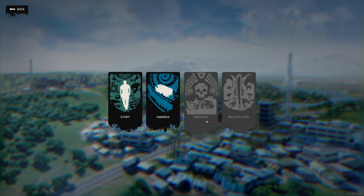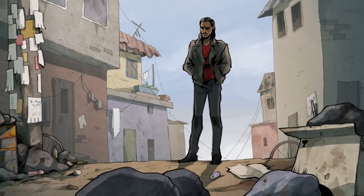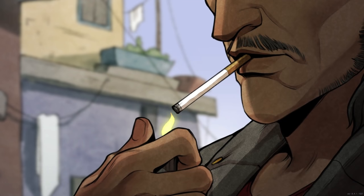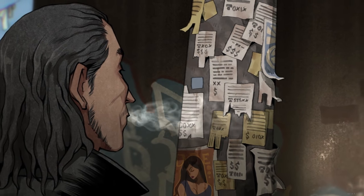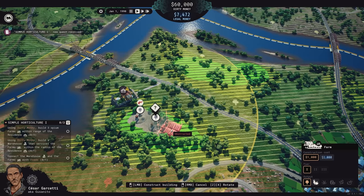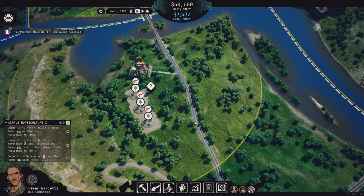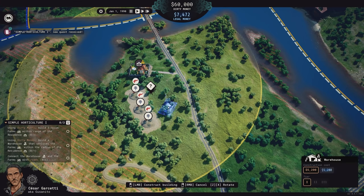Cartel Tycoon, in its early access form, hints at a challenge mode and multiplayer mode, but focuses on a chunk of the story as well as a sandbox mode for now. In the story mode, you follow the tale of Cesar as they come across a conspicuous job opportunity that ends up involving the local cartel. Starting from some very basic operations, you eventually end up pretty much in charge of the whole thing, and though the story starts with some constraints and an integrated tutorial, most of it is very flexible, allowing you to take risks and make some alternative choices right off the bat.